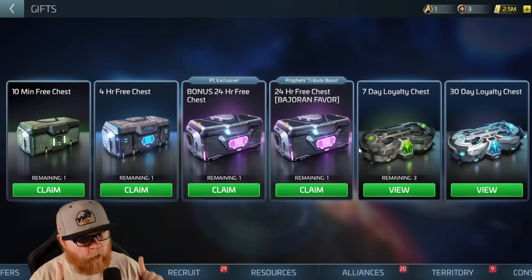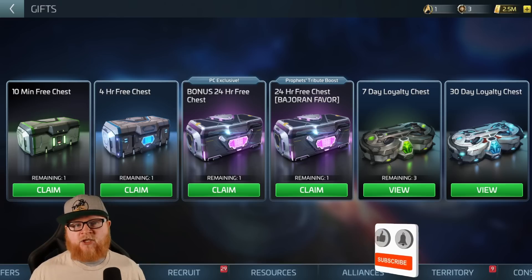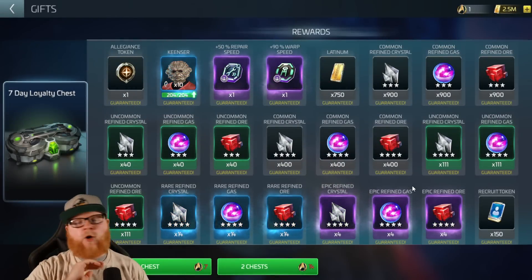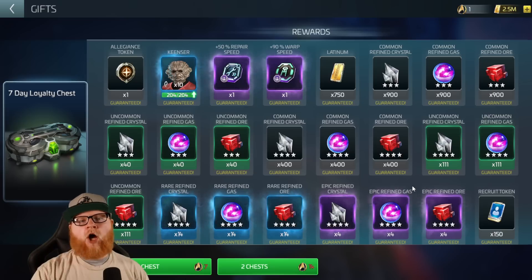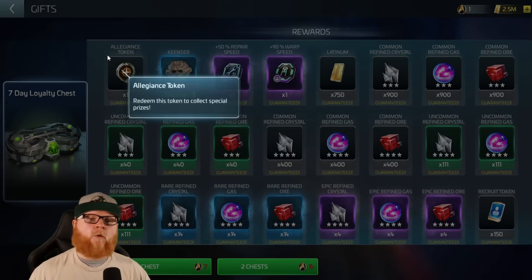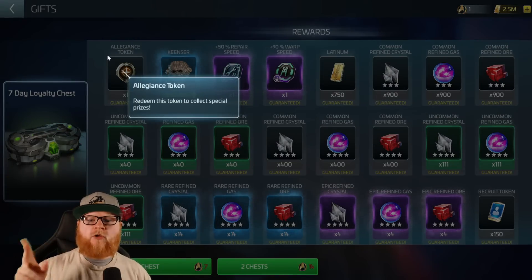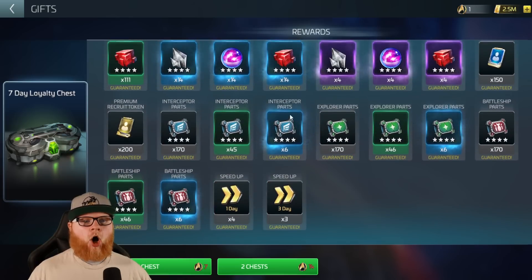So we're going to start with one truth. I'm curious if everybody agrees with this truth, and I haven't even talked to the people on Discord about this — this is just my opinion. But I am of the mind you should always pull the 7-day chest. It's allowing you to get more resources per week, and also giving you these allegiance tokens, or what we call photon tokens, because that was their original name when they were being rolled out two years ago on like server 51.